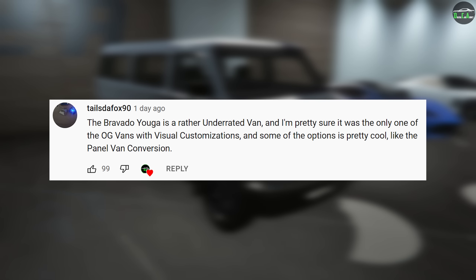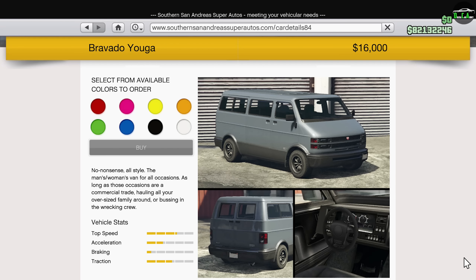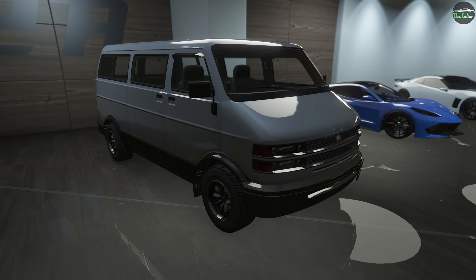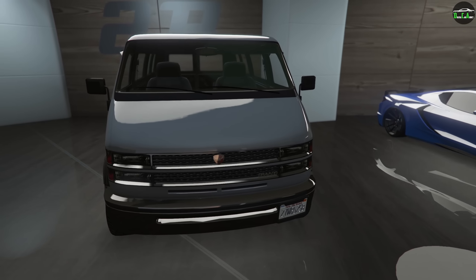In today's video we're going to be customizing the Bravado Yuga — the OG Yuga, before all the crazy different variants we've gotten over the years. This van is an OG vehicle that's been in the game since day one and can be purchased from the Southern San Andreas website for about $16,000, or of course you can grab it off the street for free. It actually has a good bit of visual customization, which is very surprising for such a normal-looking random OG van.